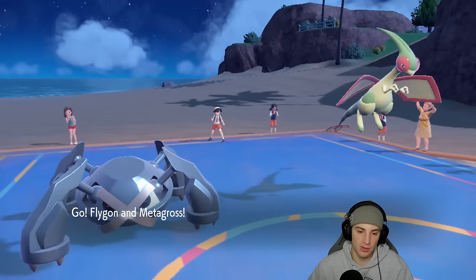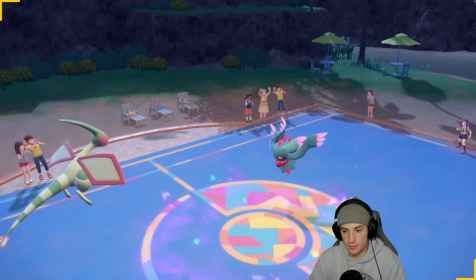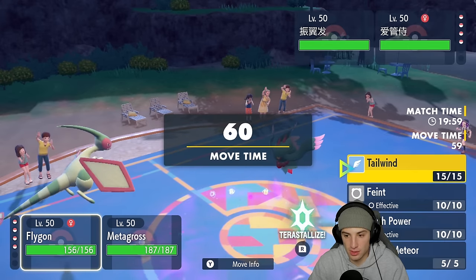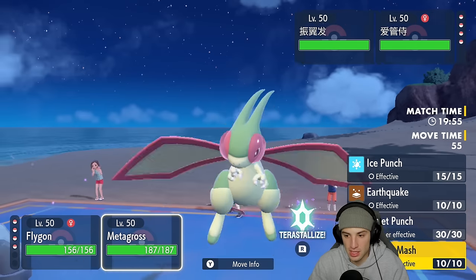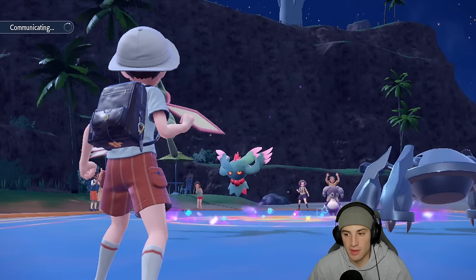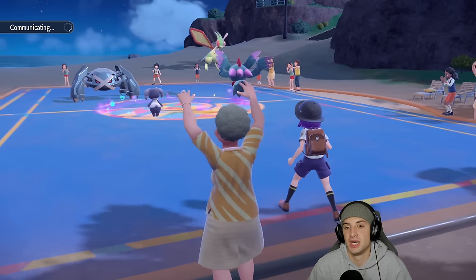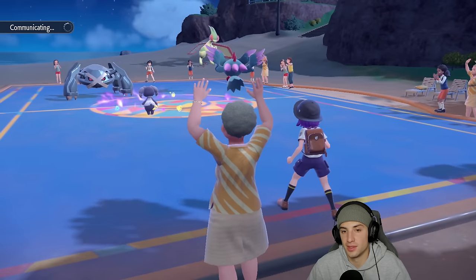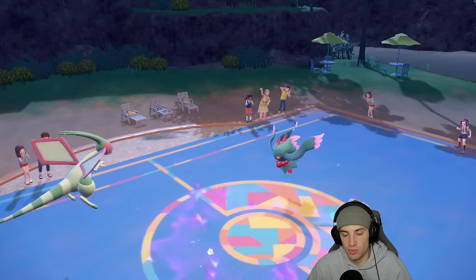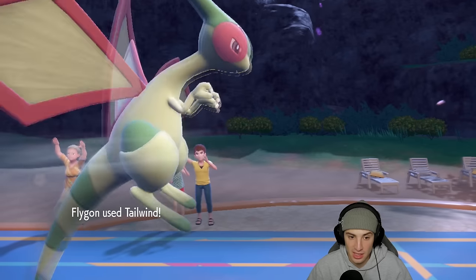They end up leading Metagross and Flygon. I can't Bullet Punch and that kind of sucks, but I do have Focus Sash which is awesome. From here we just pop a Tailwind — we have Focus Sash, might as well use it. I'm going to go for Meteor Mash into the Sylveon. He could go for Follow Me — we have Focus Sash and a Steel type on the field, so he might go for Dazzling Gleam or Moon Blast. He does go for Follow Me and takes a Shadow Ball — we eat it though, and Tailwind comes out.